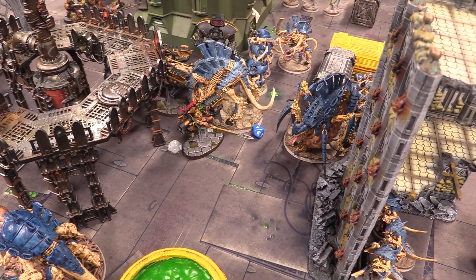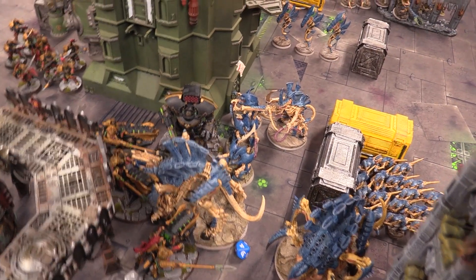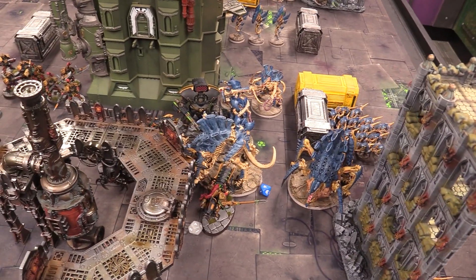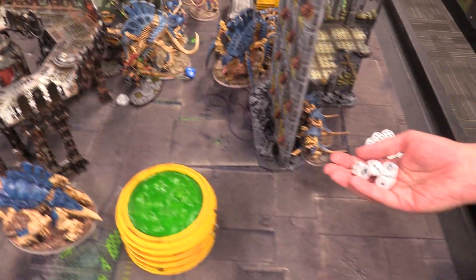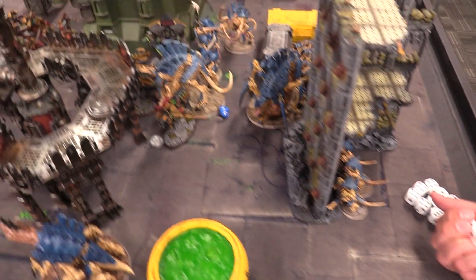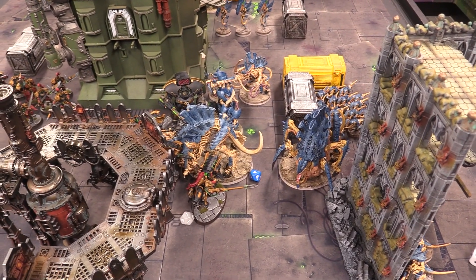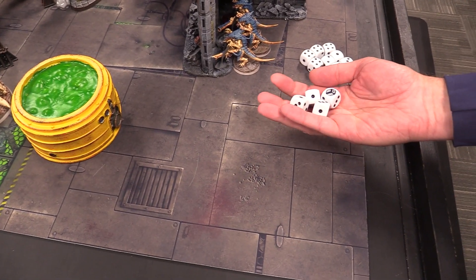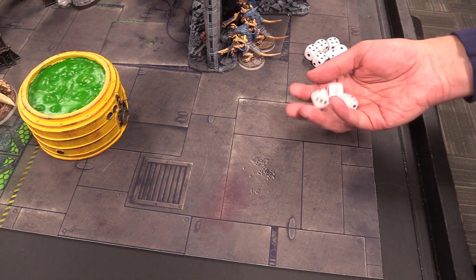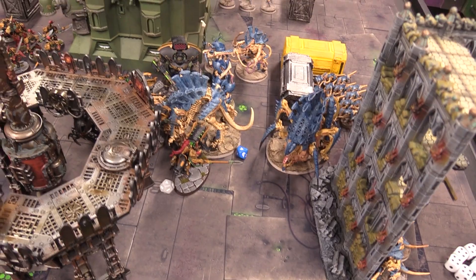Tyranids turn four command phase: both earn a command point. The Tervigon hands out plus one to hit to Termagants via synaptic imperative. The Hive Tyrant gives reroll hits of one to Warriors. The Tyranid Prime gives Hormagaunts reroll wound rolls of one. There's also a once-per-game spawn of Termagants. Movement complete: Termagants screen for the Hive Tyrant to move over to deal with the bikes. Carnifex moves up, Deathleaper finally appears, Hormagaunts move toward bikes, the Tyranid Prime and Zoanthropes shift over.